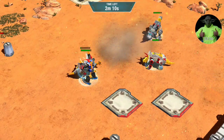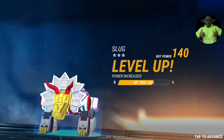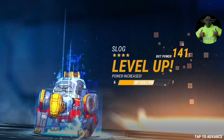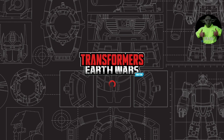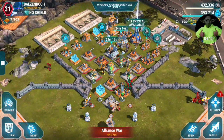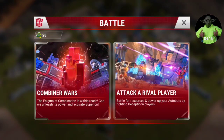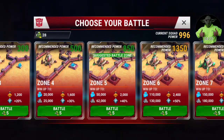He can definitely take out walls. I'm not sure if he'll be able to do the same with higher level walls — I'd have to level up and get him into some Zone 12 or Zone 13 battles, which is not going to happen anytime soon on this account. He might be good to pair up with somebody like Grimlock who also smashes walls, or maybe Optimus Maximus — use the seismic charge to weaken walls with Slog and then send out Optimus Maximus to smash through.